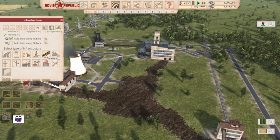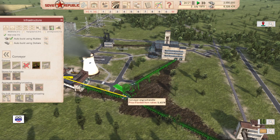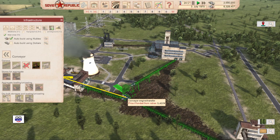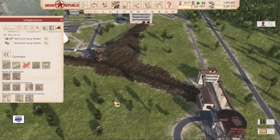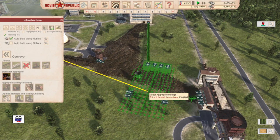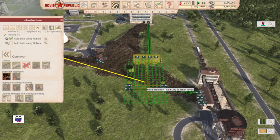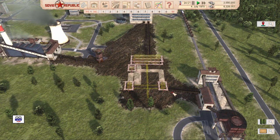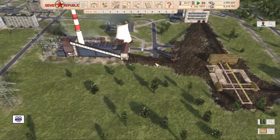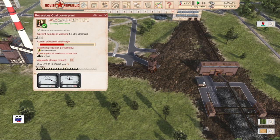Now let's go over to infrastructure and conveyors and pick a conveyor engine transfer. Let's see if we can get that to connect — I'm really interested in connecting the coal power plant and the coal processing plant directly. There it looks like I have a direct connection. Then let's go to the large aggregate storage and plop that in there so it has its own connection to the coal processing plant and to the train loading station. Now that facility and this one have their own connections.